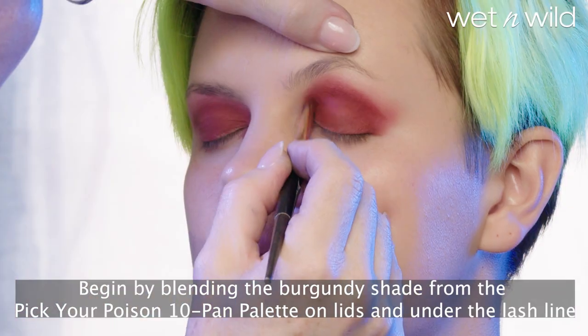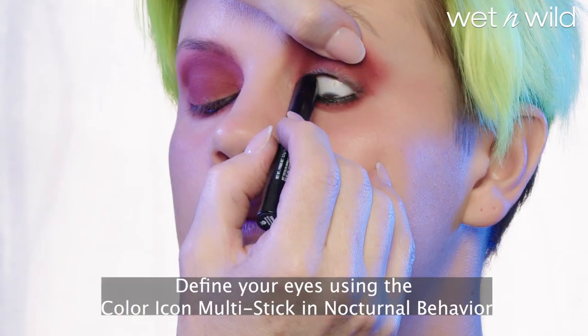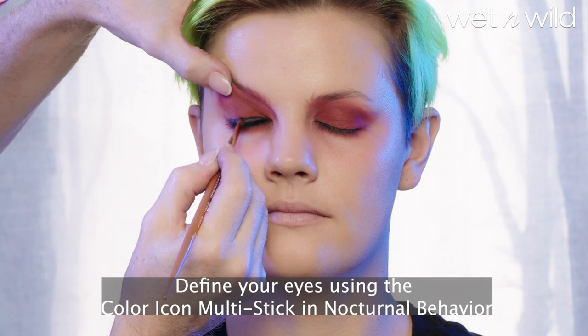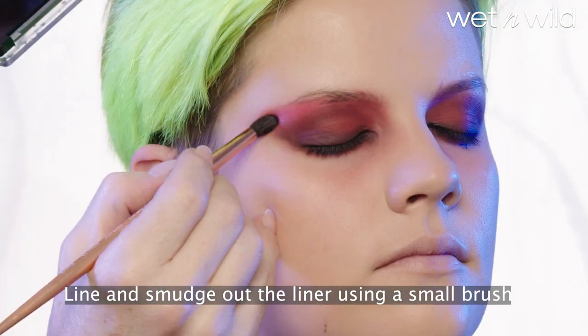Begin by blending the burgundy shade from the Pick Your Poison 10-Pan Palette on lids and under the lash line. Define your eyes using the Color Icon Multi-Stick in Nocturnal Behavior. Line and smudge out the liner using a small brush.